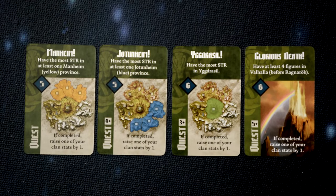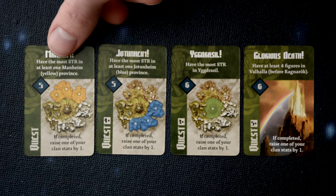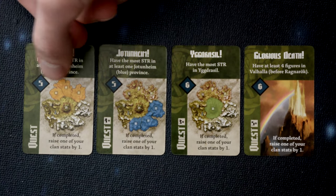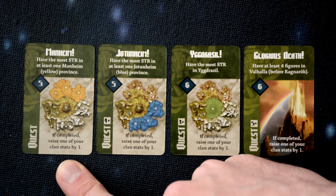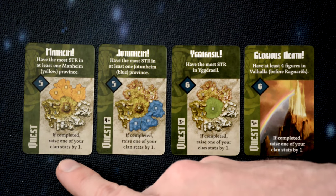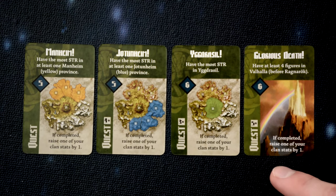Next, let's look at quest cards. At the top of each quest card, it lists the conditions for completing that quest. In the little blue square, it lists the amount of glory that quest is worth if you complete it. Underneath, it usually lists an additional reward — most quests give you the ability to raise one of your clan stats by one upon completion.